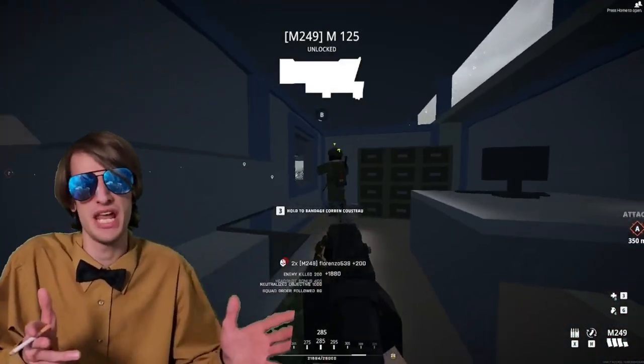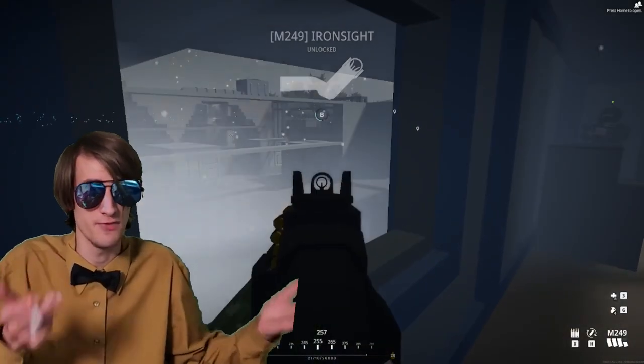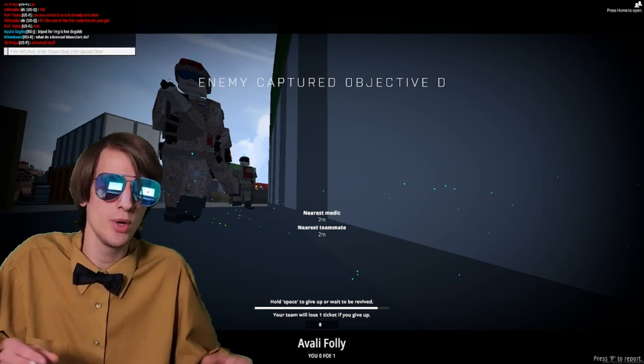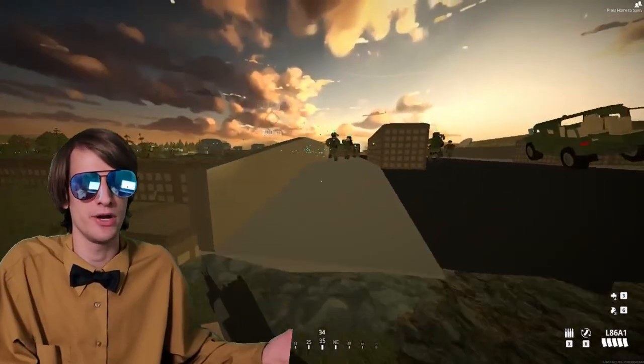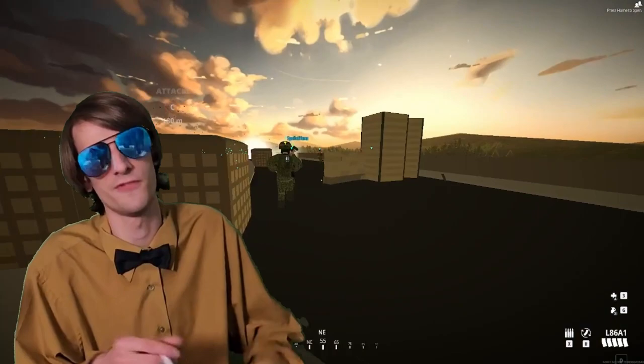Teamwork is something that's generally practiced in this game very well. You can spawn on top of squadmates to get back in the battle quicker, and when you go down, people will generally go out of their way to revive you, and medics actually do their job of replenishing your health. What I've noticed about battlefield-style games is that teamwork can be a mixed bag, but in this game people are usually pretty good about it — to the point where it's a good strategy to stick around other players, and it tends to be a lot more fun too.